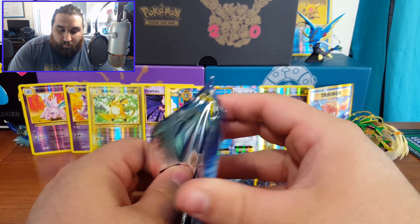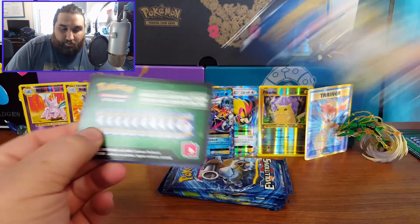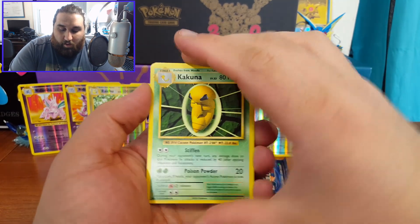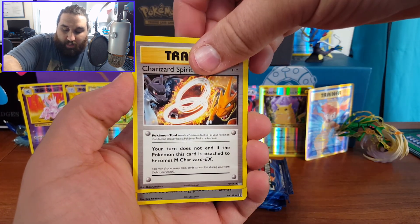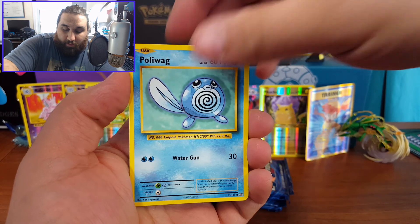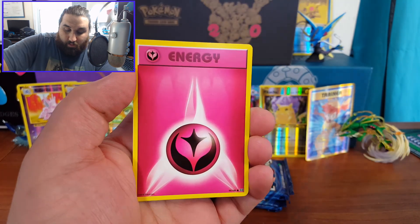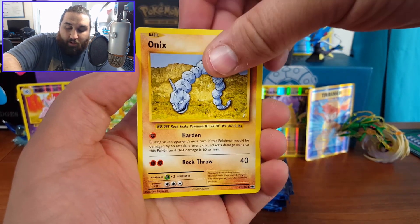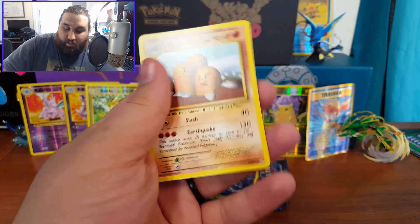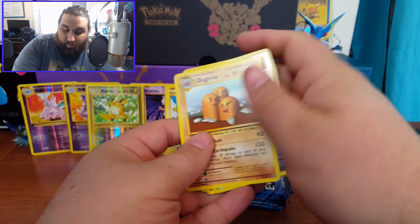On to the next one — the Raichu pack, I've lost track of how many packs are left. Kakuna, Charizard Spirit Link, double colorless energy — that looks so sweet — Poliwag, Tangela, Voltorb, Energy, Onix, a Reverse Holo Pokedex, and a Dugtrio. Just a regular rare but still not bad — still needed this card.